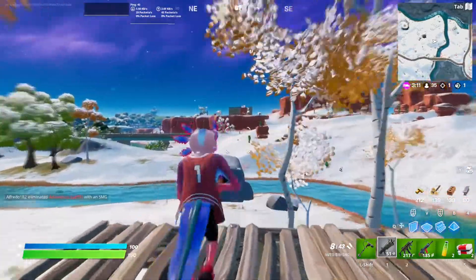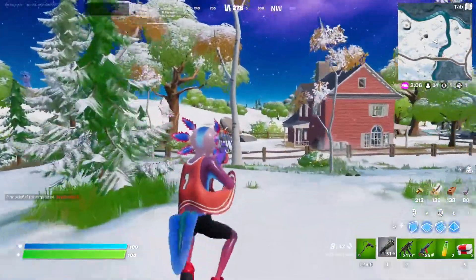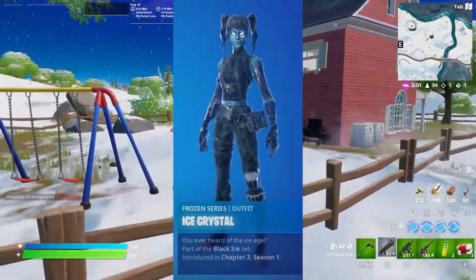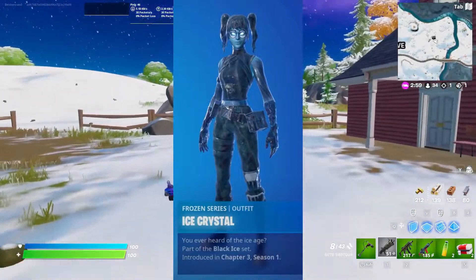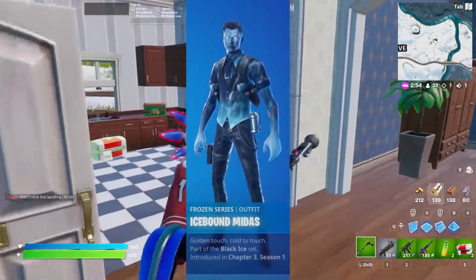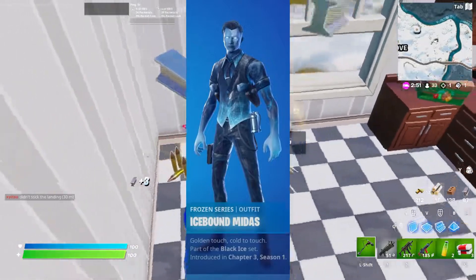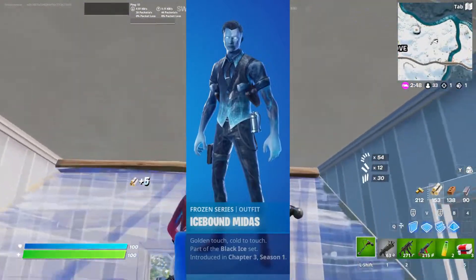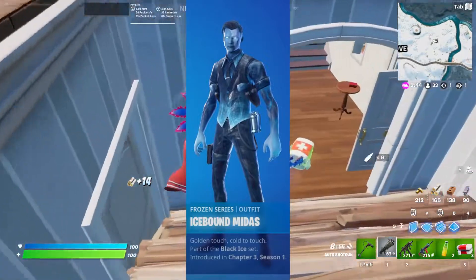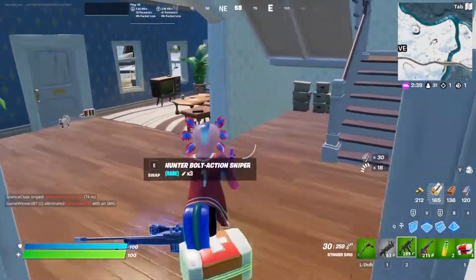In the same vein as the Frozen Peely skin, we got a brand new Ice Legends pack as well. This pack includes three ice versions of existing skins. Starting off with the Ice Crystal skin — pretty much just Crystal with an ice texture over it, nothing too crazy. Then moving on to the Ice Midas skin — also pretty much Midas with an ice thing over it, but he does look pretty cool. I'll be interested to see if he actually has an ice touch where if you grab weapons they'll be covered in ice — I think that would be pretty cool, but I guess we'll just have to wait and see.